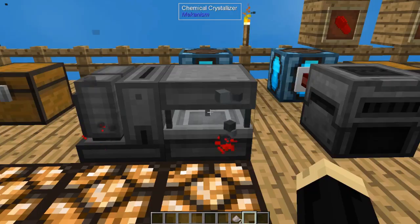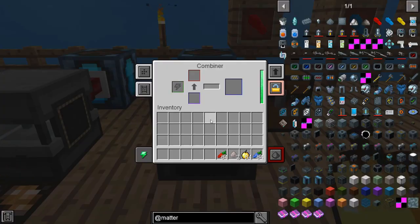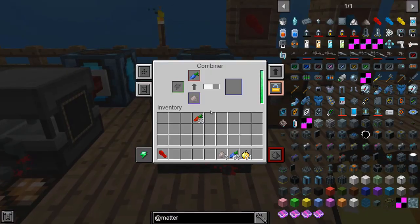Once we have those, we go ahead and start making our pills. We're going to go to the combiner, which also has to have RF power. We're going to put the red carrot at the top and the lithium at the bottom — that is going to combine these two items into a red pill. We have our red pill. Doing the same thing with a lapis carrot and lithium dust, we create our blue pill.